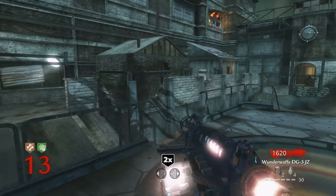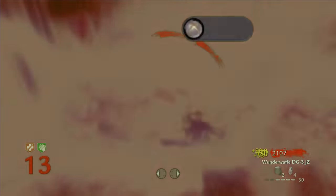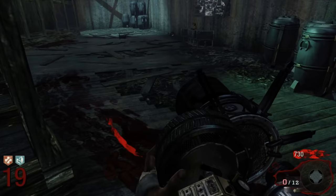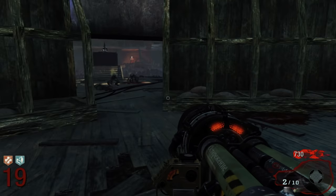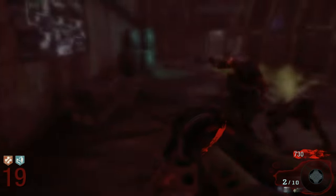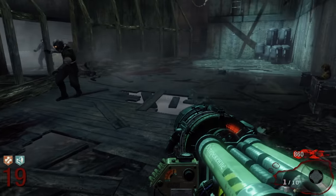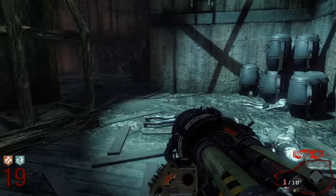When upgraded, the Wunderwaffe DG-2 becomes the Wunderwaffe DG-3 JZ — not the Brooklyn rapper, I'm talking about my boy Jimmy Zielinski. That's actually what it stands for. Along came the almighty Black Ops 1 and its launch map, Kino der Toten. And with that map came a brand new Wonder Weapon — the best so far, by far — the Thunder Gun.